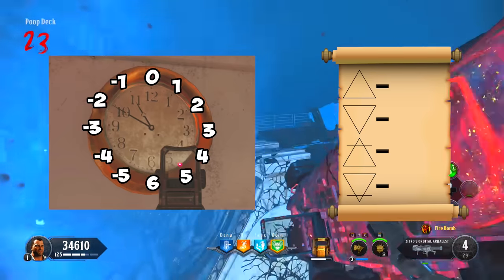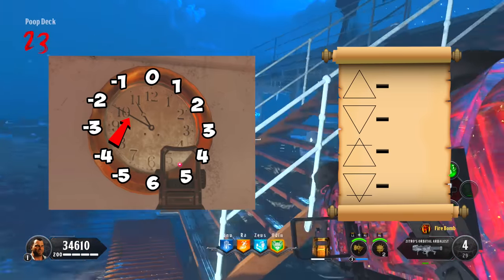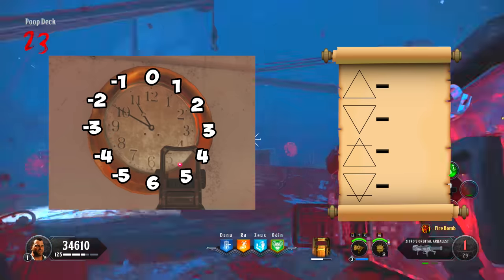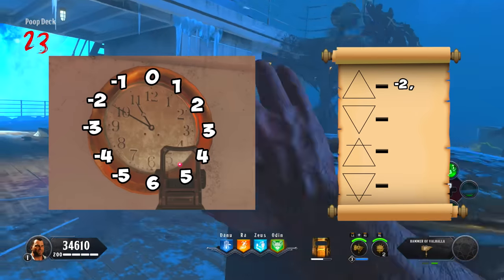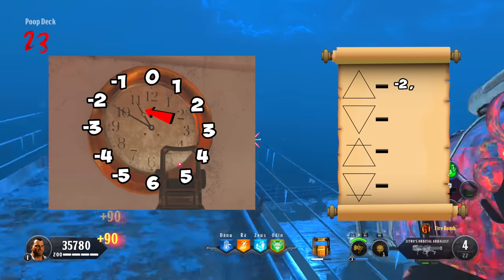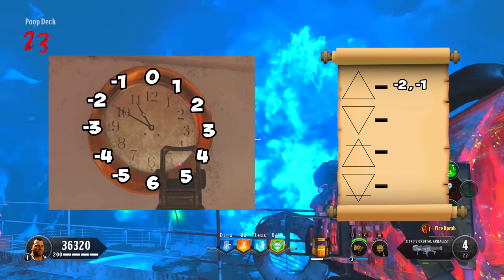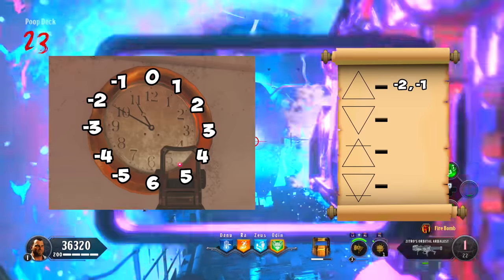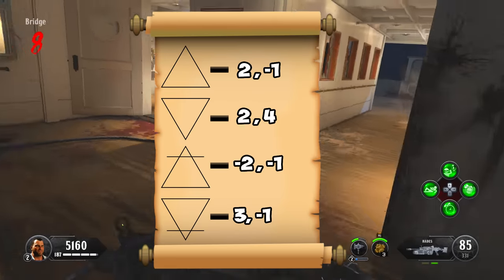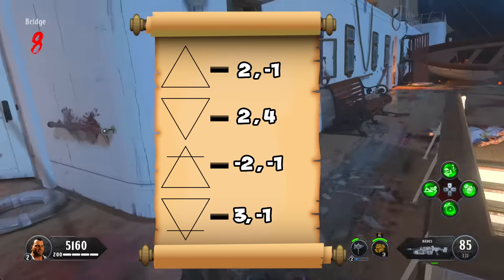Write the minute hand value next to the symbol, followed by a comma, then write the hour hand value. For example, if the minute hand points to 10, that's minus 2. If the hour hand points to 11, that's minus 1 — so you'd write: minus 2, minus 1 next to that symbol. Do this for all four active clock locations. Your paper should show four symbols, each with two numbers.